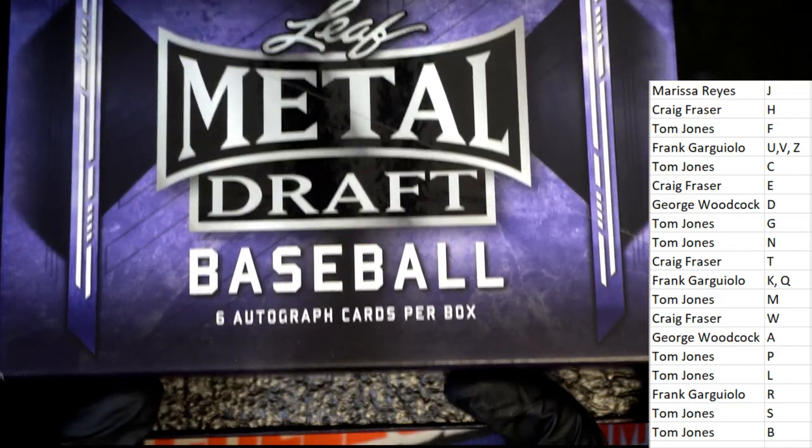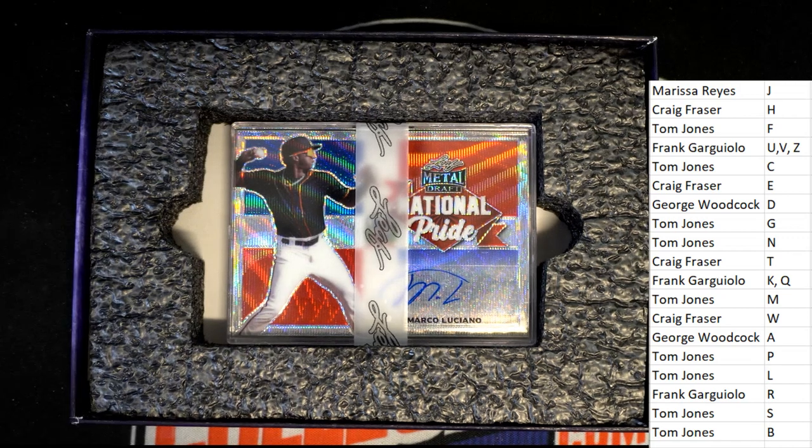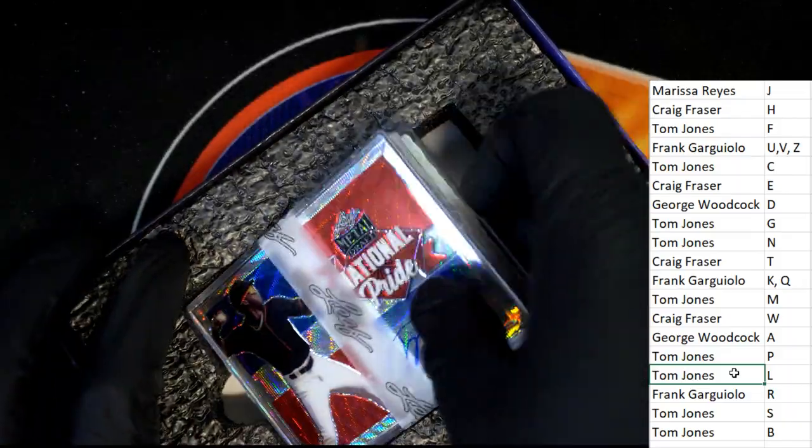Metal Draft Baseball - the first hit out of the break is Marco Luciano, letter L. TJ, that's one for you, bro! Congratulations my friend, you got a national pride.